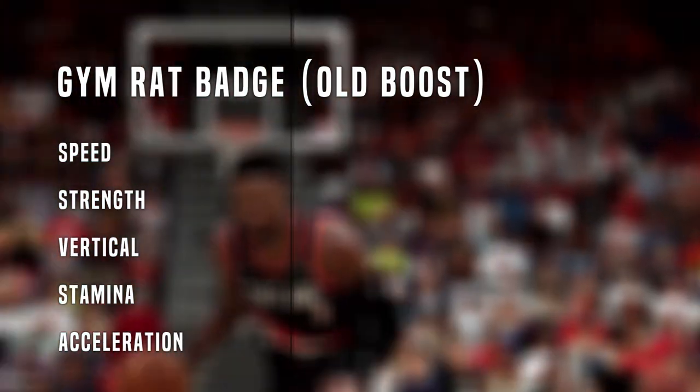Most of you remember on current gen that it gave you a boost to your speed, vertical, acceleration, stamina, and strength. Those five categories got a plus four boost once you got to 99 overall, along with getting the Gym Rat Badge, which in total gave you a plus eight boost to all of your physical attributes.